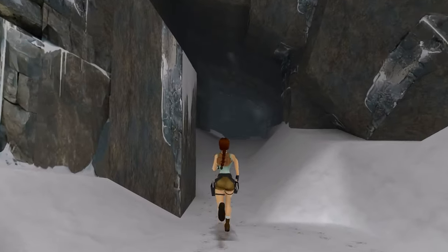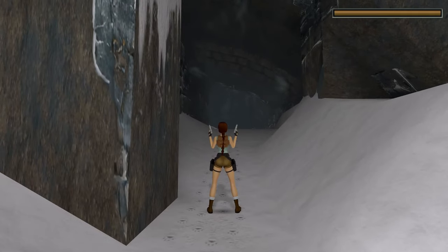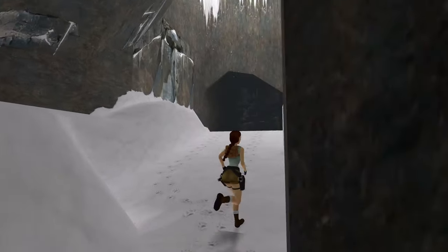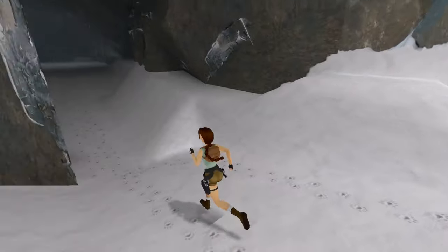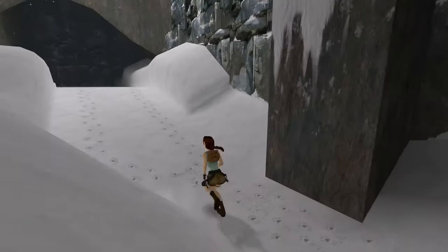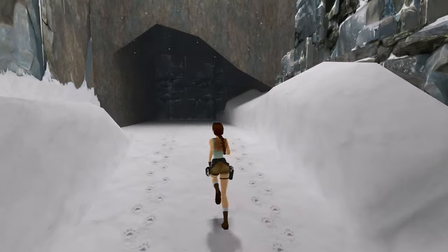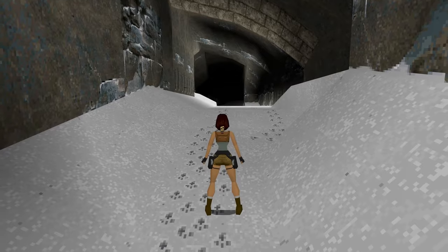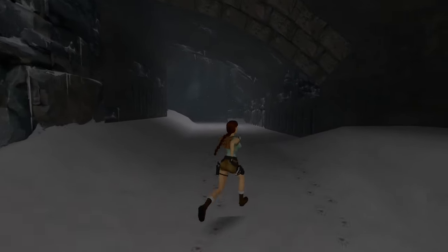The update includes a slew of bug fixes and a few enhancements that are bound to excite. Photo mode has been expanded with new poses and even a new outfit, perfect for those who like to capture Lara in action. More dynamic lighting tweaks mean the original atmosphere of these games feels more authentic than ever, which is crucial for those eerie explorations.